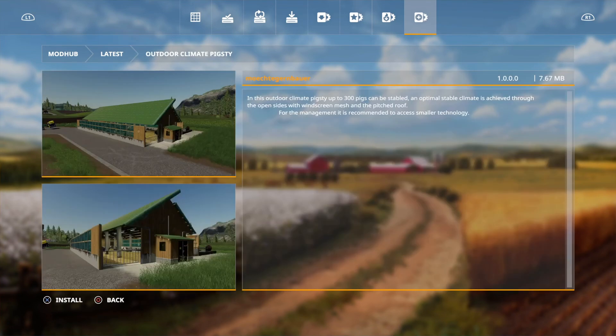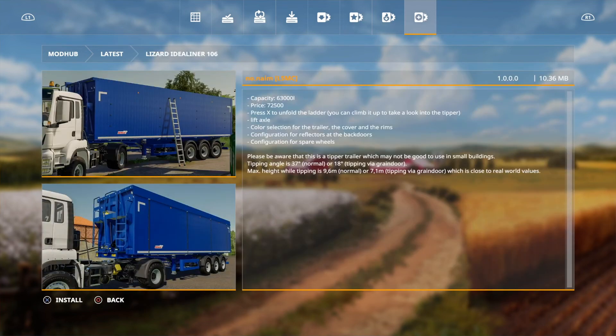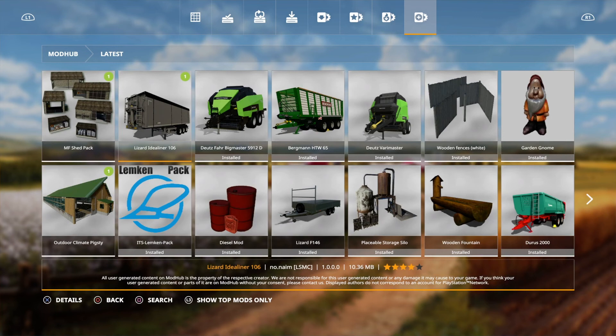Then we've got the Outdoor Climate Pigsty by Mochtigerenbauer or something like that. In this outdoor climate pigsty, 300 pigs can be stabled - we'll have a look at that, it looks a bit different. And then we have the Lizard Idea Aligner 106 - I thought this was a truck but obviously not, it's a trailer. It's a huge capacity - the largest trailer in the game at 63,000 liters, by no-dot-name brackets LSMC. And that is your lot today.